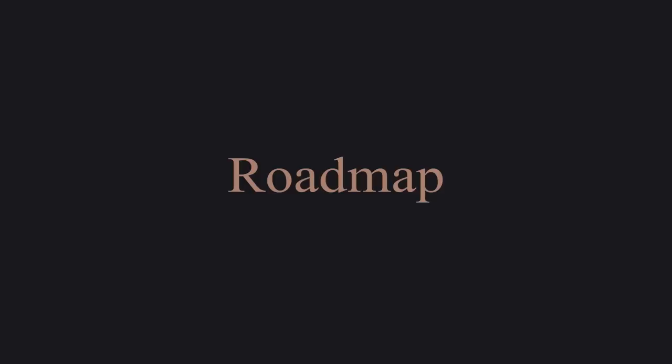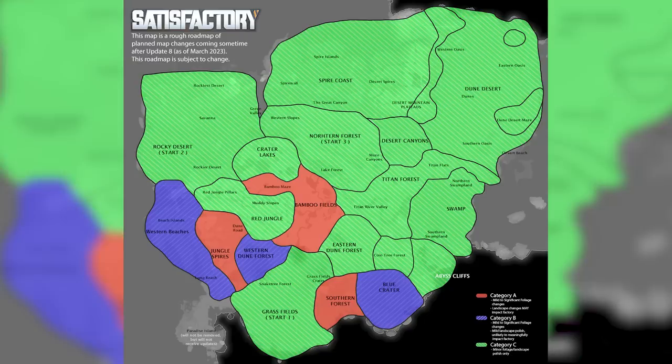That's what's coming in update eight. For what will come beyond update eight, we've created a little roadmap. Our intentions right now are to do some more minor landscape and foliage polish to the Western Beaches, Western Dune Forest, and the Blue Crater. The Southern Forest will also get some minor landscape and foliage polish, however it's a bit of a wild card with potential for more significant changes. So maybe if you want to future-proof your factories, try to steer clear of the Southern Forest. There will also be some global changes to areas around water features in the game moving forward.